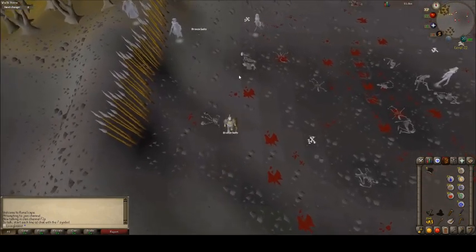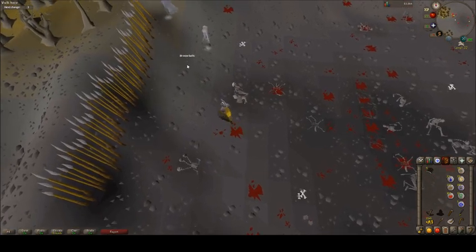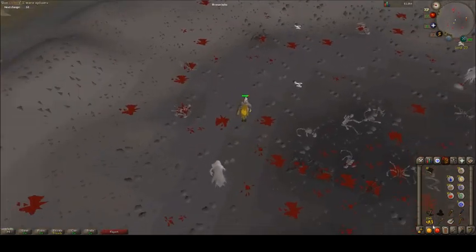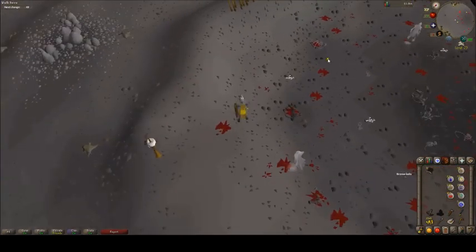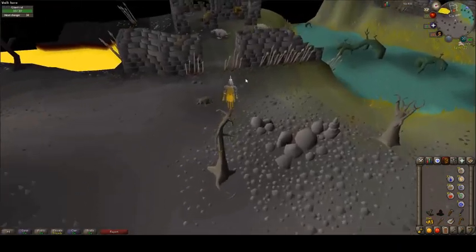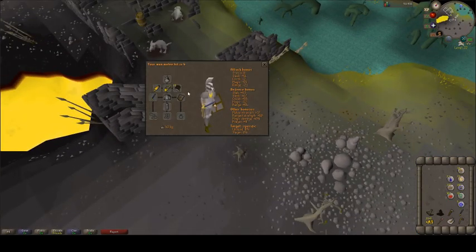There's probably 20 different spawns of a single bronze bolt — one or two have two bolts, but it's a very tedious process. I wanted to show just a little bit of it, because there's a reason I haven't been training ranged — it's extremely frustrating and very slow to get the resources for it. But at this point I want to try to get it up, because if I can get ranged up it will be a huge advantage — the safe spot capability is just phenomenal.